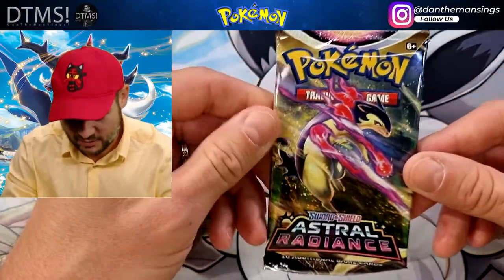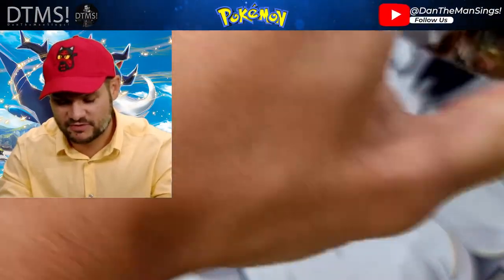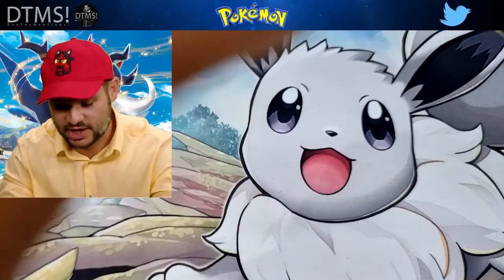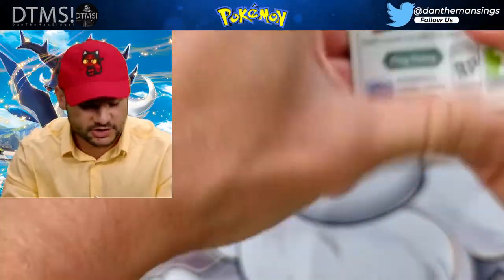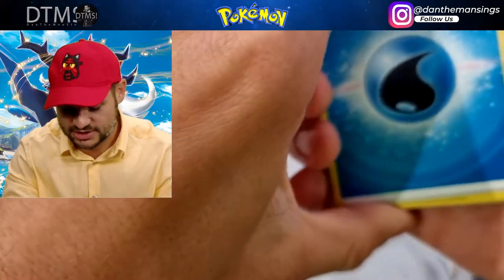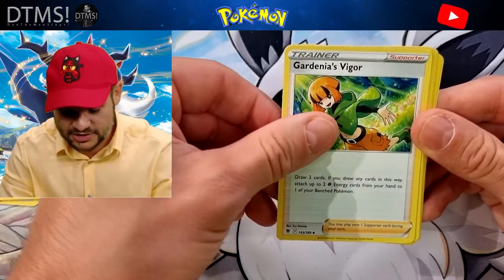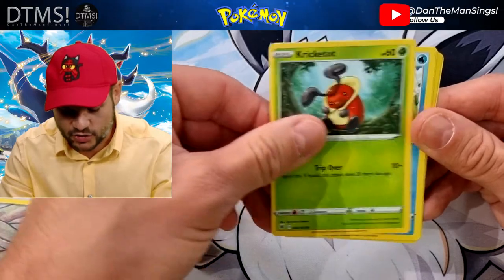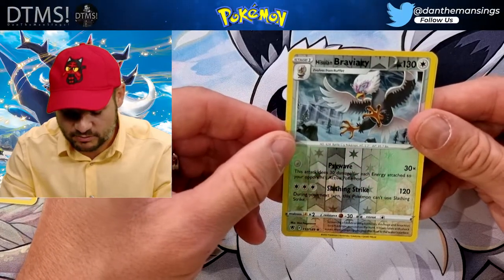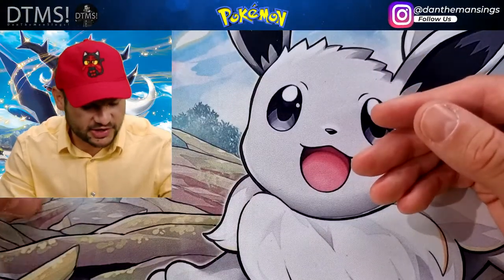And now our last pack - can we get some last pack magic? Let's see what we get from this Astral Radiance. Not my favourite set, but you never know. Silver Tempest comes out next month - I'm looking forward to that. There's a lovely Lugia card that's going to be stunning. We've got Water Energy - a Kyurem, Azelf, Gardenia's Vigour, Chatot, Ponyta, Kricketot, Psyduck, Petilil, then a Hisuian Braviary, and then a Vespiquen to finish off the set.